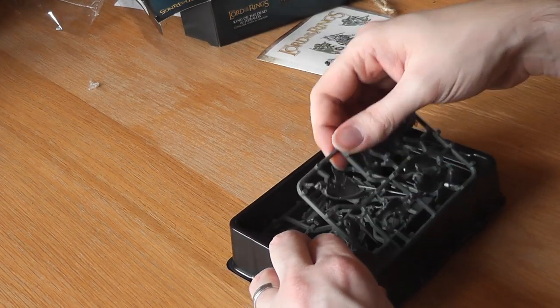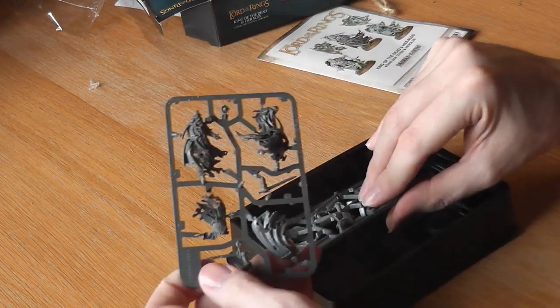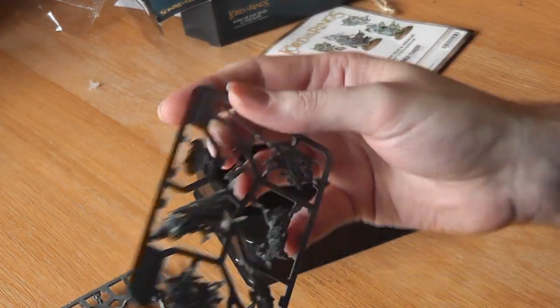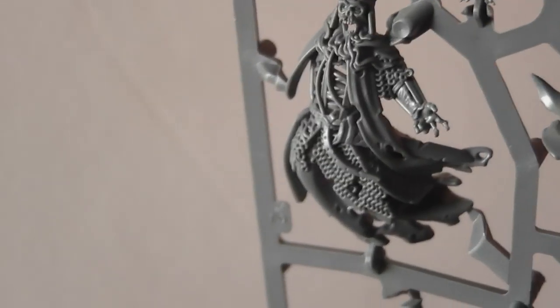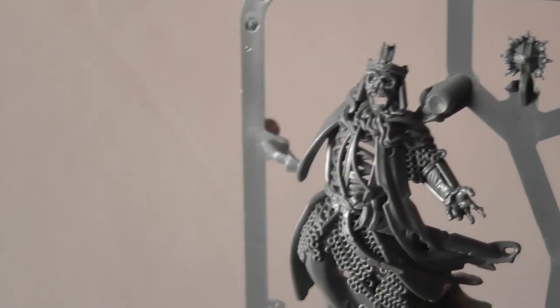Here they are — oh, this is so exciting. These plastic kits really are a treat. We have two sprues in the kit. Starting with the King of the Dead sprue — this model is absolutely gorgeous. Look at the detail on that. He's absolutely incredible, so much character in there.